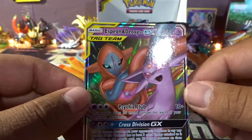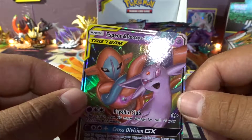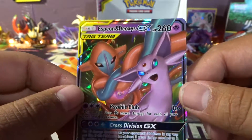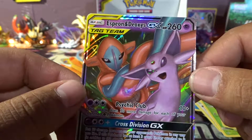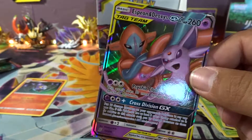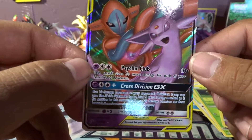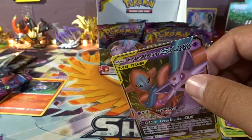Espeon and Deoxys Tag Team GX! Why do I feel like I've gotten this card before? I swear I've gotten this card. I'll have to look at my cards. But we got a card finally — about time. Espeon and Deoxys GX. That's pretty awesome. Finally, after six pulls.